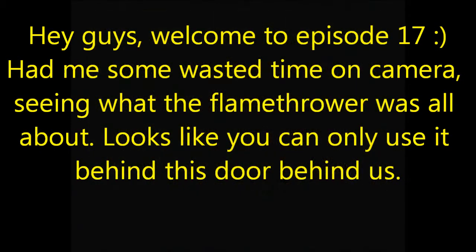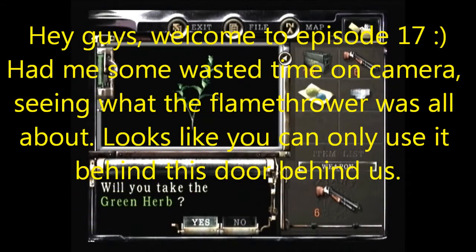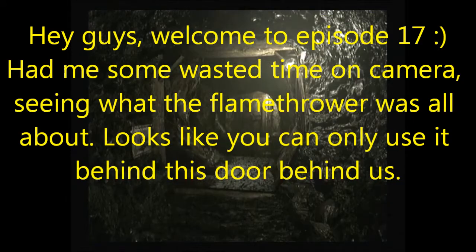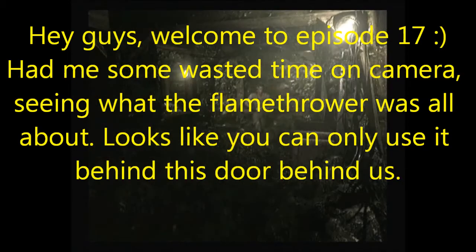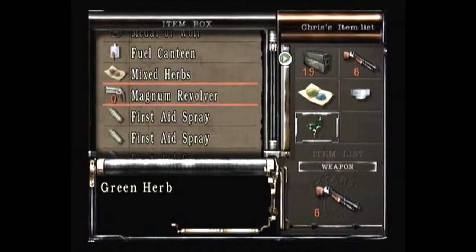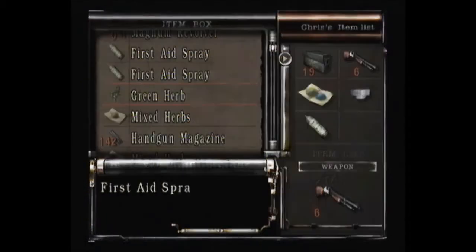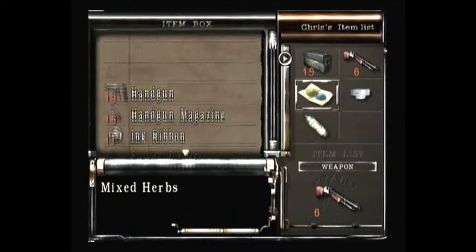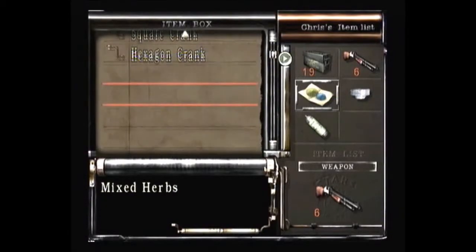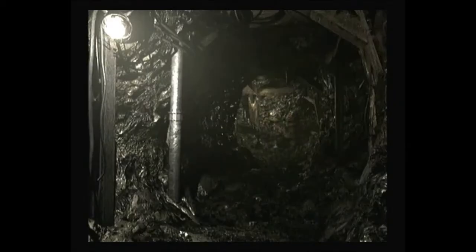Why should I take this herb? That was a waste of three to four minutes. Bloody flamethrower. What can we get rid of? Get rid of the herb, obviously. Let's get first aid spray instead. Because we shouldn't be poisoned in this place now. In theory.